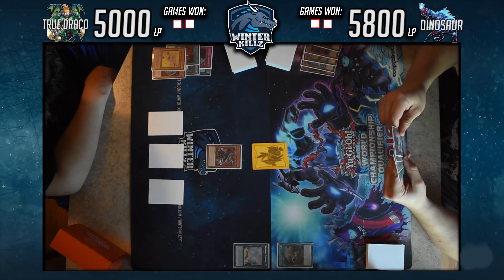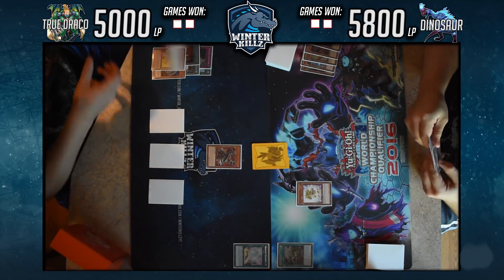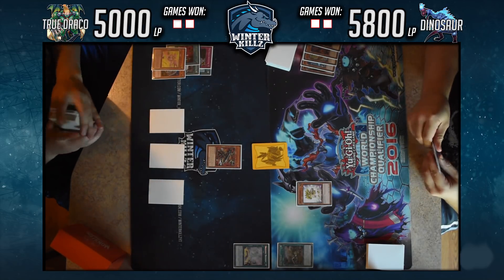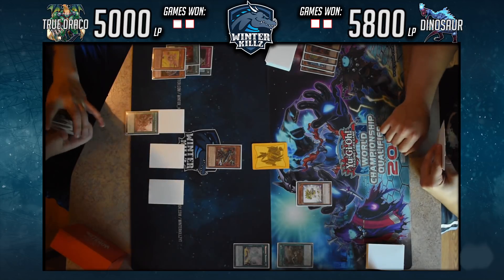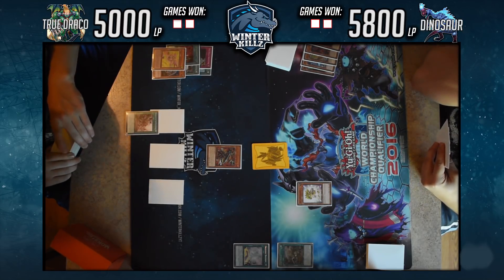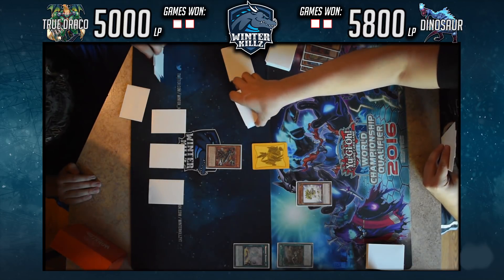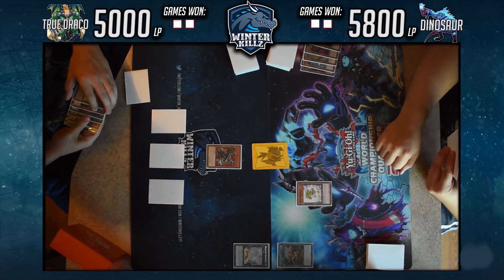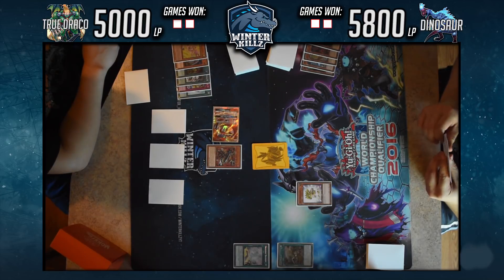He normal summons Baby Sarasaurus, triggering Lost World. On that I chain the activation of Ignis — I think he might have an Ash Blossom waiting — but Ignis goes through, adding a copy of Disciples of the True Draco Phoenix from deck to hand. That's exactly what I wanted Ignis to do: get me a spell for later use. Lost World resolves, getting the token on board.